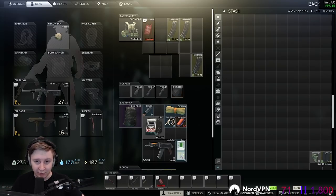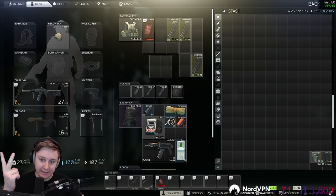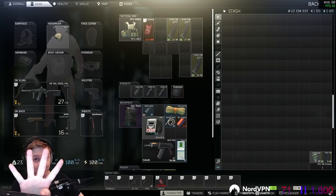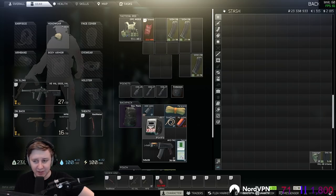Hi everyone. In this raid we're gonna go to Reserve and we're gonna loot the marked room, kill a team of players, find a GPU and extract. And all of this in 4 minutes. This raid was very fast, very profitable and with lots of action.